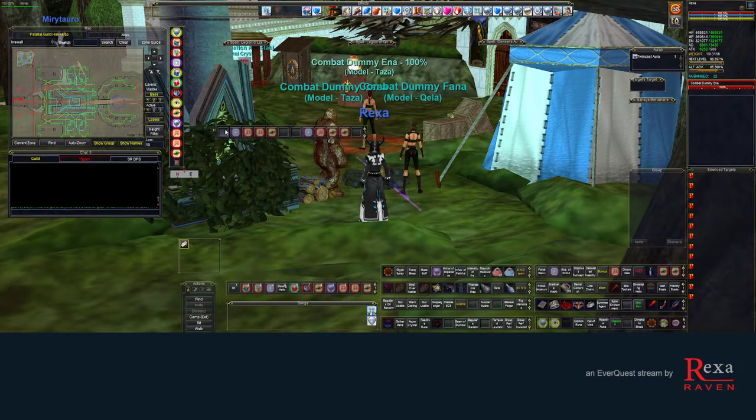My backup rotation is Composite Reinforcement, Mind Reap, Mind Rift, and Throttling Grip. The double grip rotation is very mana intensive. If you're a new enchanter starting out in group gear, you might have a hard time keeping up. You may want to start with Composite Reinforcement, Mind Reap, Mind Rift, and Throttling Grip instead — especially in long duration EXP groups or mission runs.